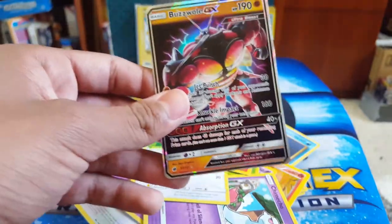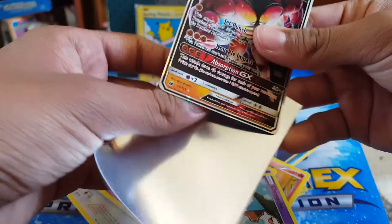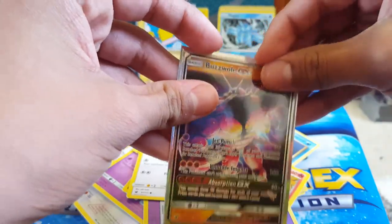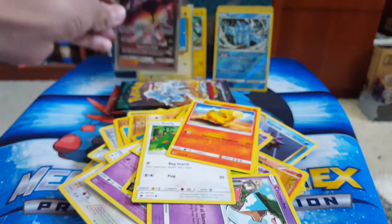Where are my sleeves? Awesome — Buzzwole GX. I'm still waiting to get a full art GX; that's like my goal, because those look so sick. And of course rainbow rare is always a good thing as well.